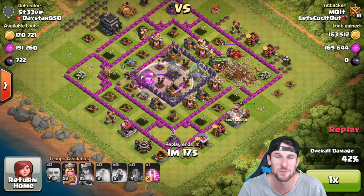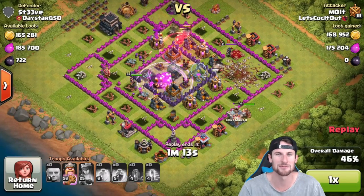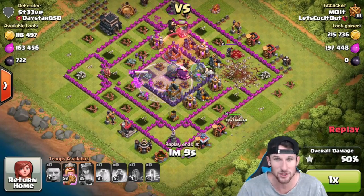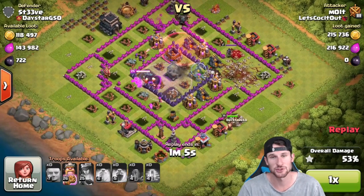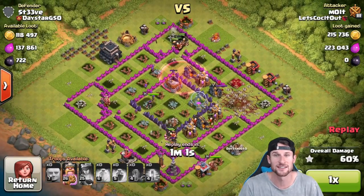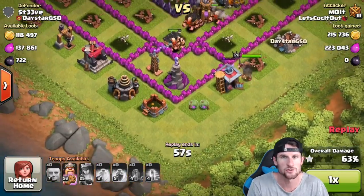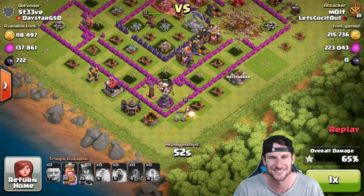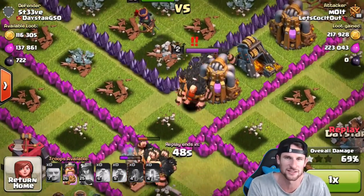We're going to drop off that rage spell just for kicks and giggles, because obviously those air defenses aren't going to do anything to our troops. The queen is doing her job — she's going after the dark elixir. Everything else that's left is just in the mines and pumps in the middle. There's no more defenses... wait, oh my gosh, is that a level one Tesla?! That Tesla's going down, the wizard tower is going down.